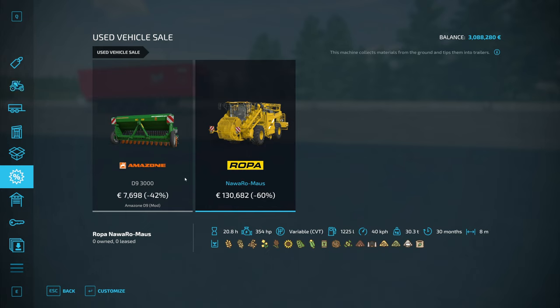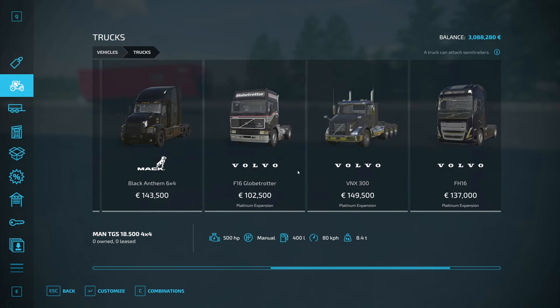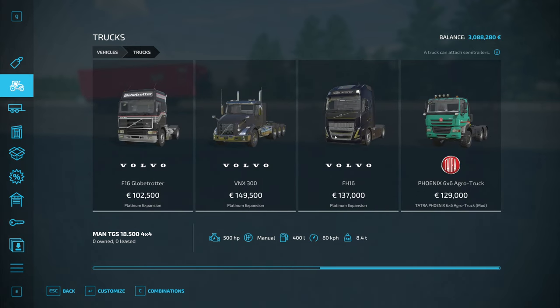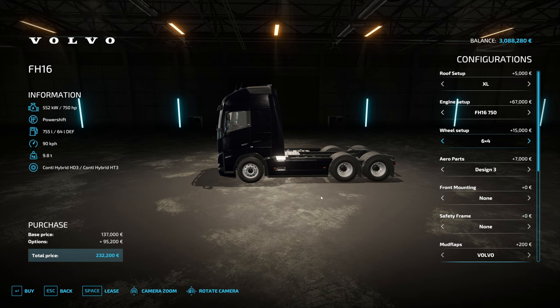I thought it maybe was the beet harvester but no. Let's look at trucks. Let's go for the new Volvo, this one. Roof setup: XL, that's fine. Sleeper, yes. Engine setup: let's pick up the 750 horsepower. Wheel setup — that's a little bit much. 8x4 — no, let's go for a 6x4. That's good enough, I think.